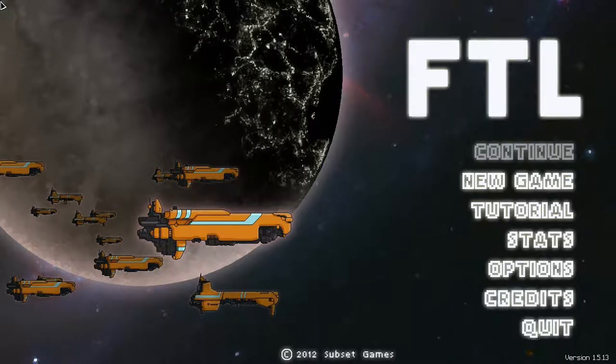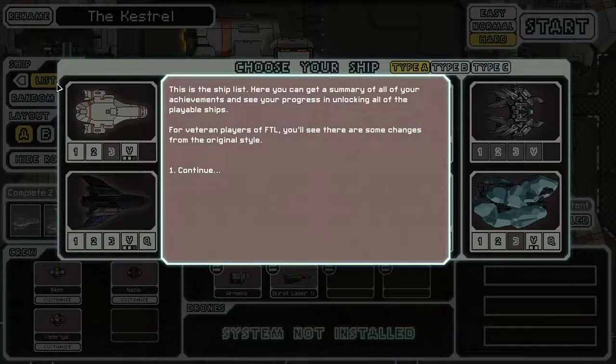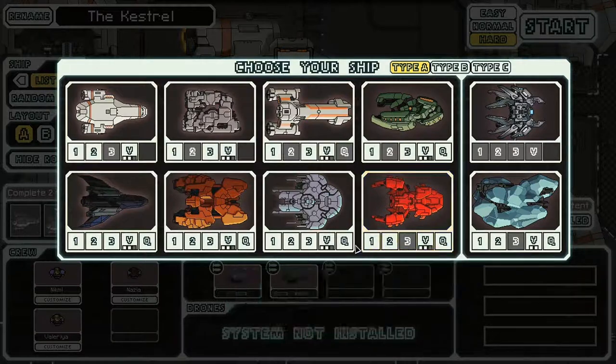We went through a fairly long run with the expand content, so I'll try and give another try with the original content in hard mode. I looked up a little bit about unlocking the advanced content ships — basically to unlock a new ship you have two options: find and complete a unique quest, or alternatively beat the game with the previous ship in the list to unlock the next.